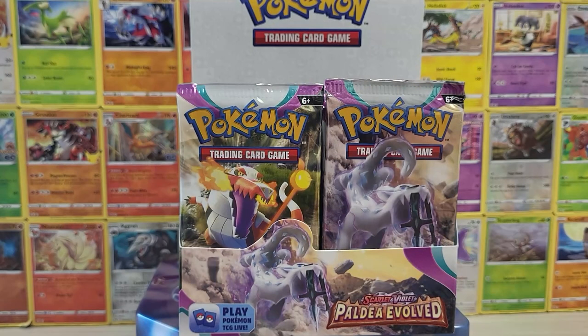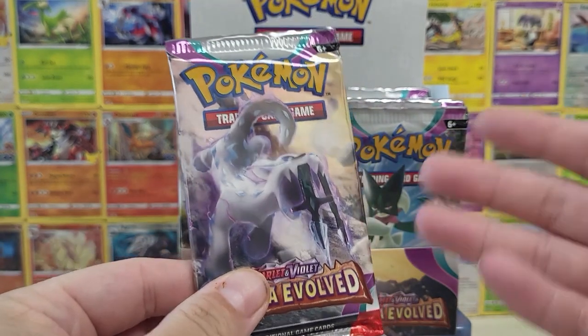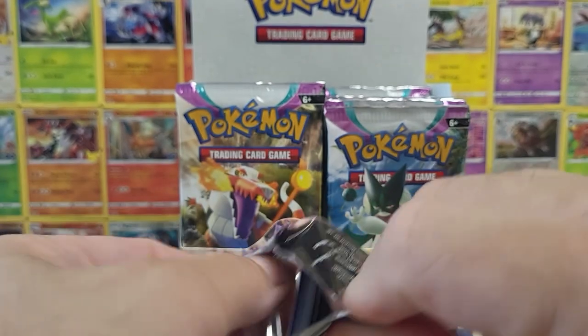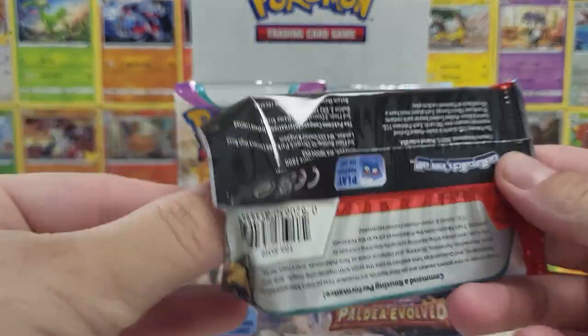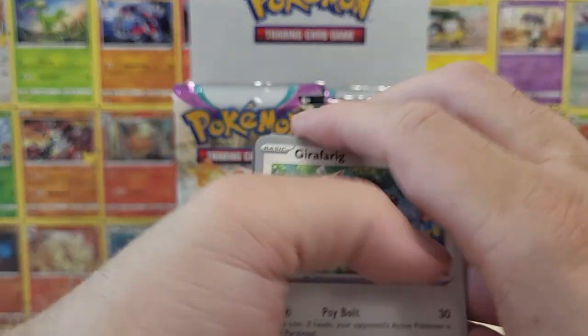So without further ado, we're going to get into this opening. We also posted an AMA on Twitter, so we'll be answering some of those questions as we go through these packs. Oh, this one did not have the little break on it. That's concerning — usually they have a little seal, but let's see.